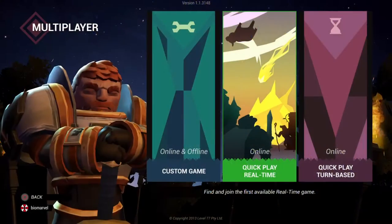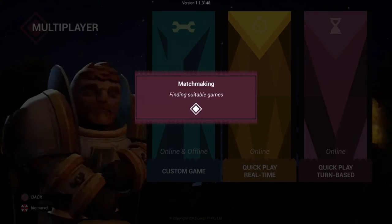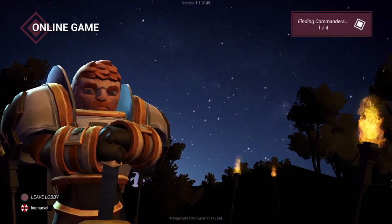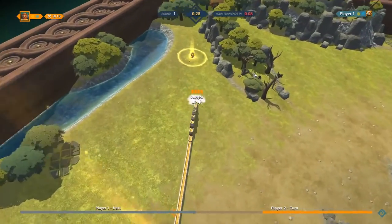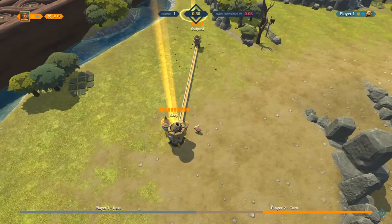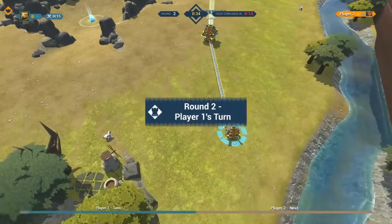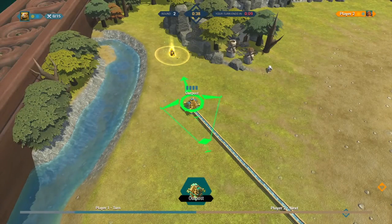Multiplayer plays out in one of two ways: you either take turns making moves, or you just go hell for leather to get your opponent's keep. At the time of writing this I was unable to find an opponent when trying online, even with cross-platform matchmaking enabled. However, you can go into the custom game and set up your own turn-based matchup to take on anyone you know that might have the game, or even someone playing couch co-op with you.